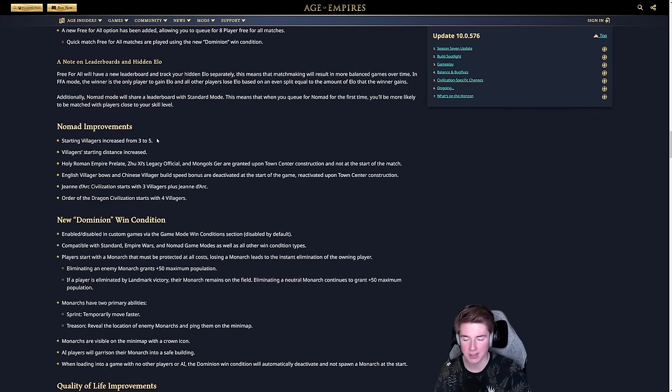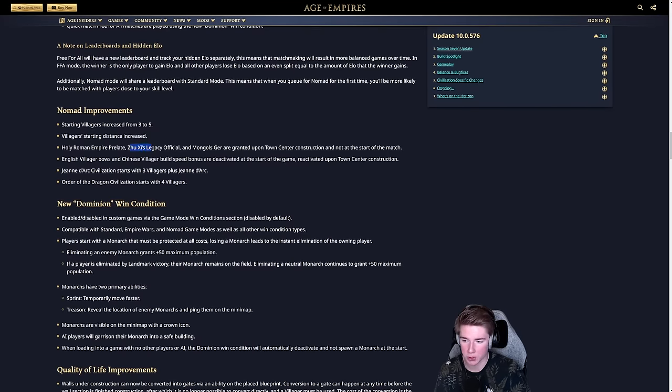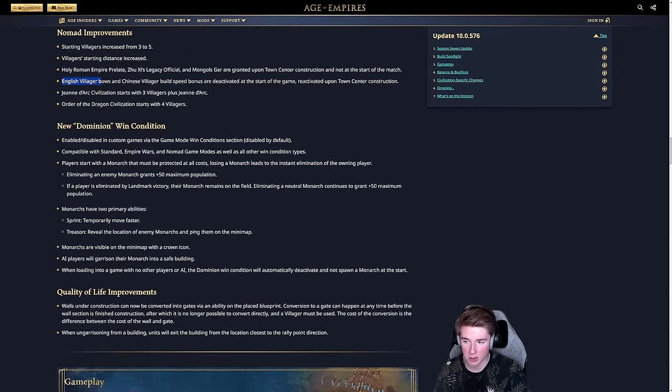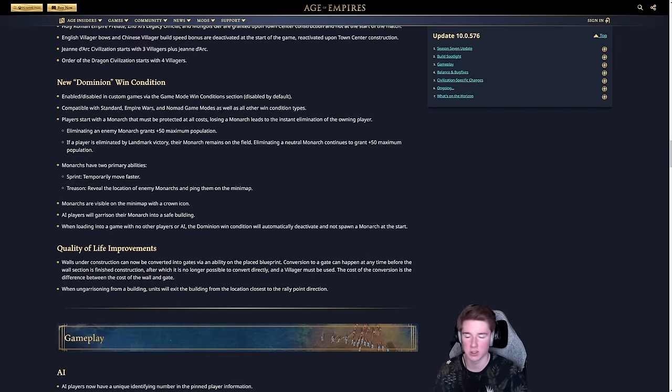For Nomad, instead of starting with only three build positions you'll have five, with greater distance between them, giving more possibilities for where to spawn your TC. For HRE, Zhu Xi's Legacy, and the Gurjaras, they are also grounded on the construction of the town center. English villager bows and Chinese villager build speed bonuses are deactivated at the start of the game, so Chinese isn't as OP early on. Jeanne d'Arc starts with three villagers plus Jeanne instead of five, and Order of the Dragon starts with four villagers to even things out.